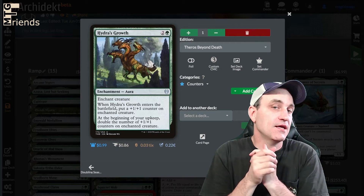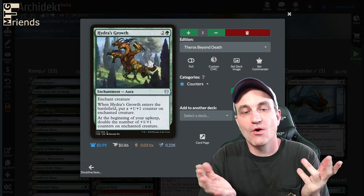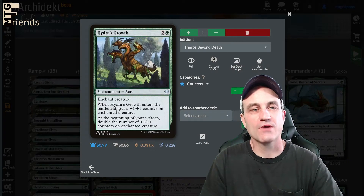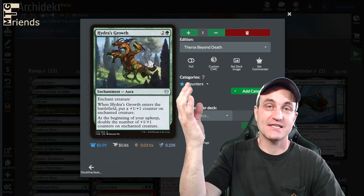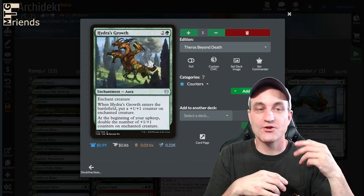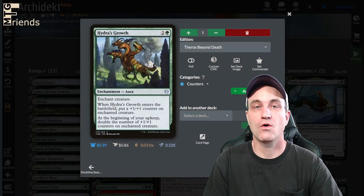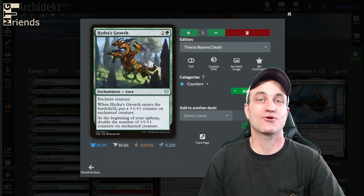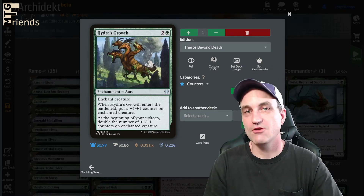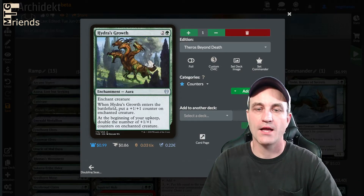Hydra's Growth — an uncommon from Theros Beyond Death, but so awesome. When Hydra's Growth enters the battlefield, put a +1/+1 counter on the enchanted creature. At the beginning of your upkeep, double the +1/+1 counters on it. If you have Doubling Season or Branching Evolution, you're doubling the double — this gets out of hand incredibly quick. If you get this on Toski around turn 3 or 4 after mana ramping in, that could be game over.